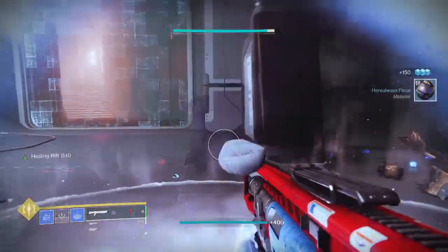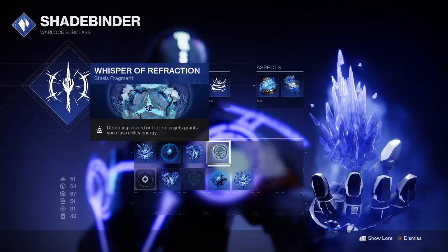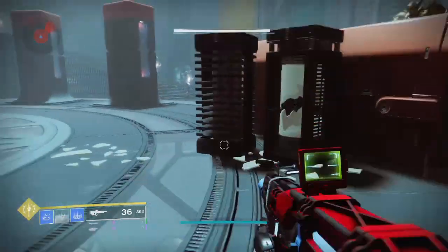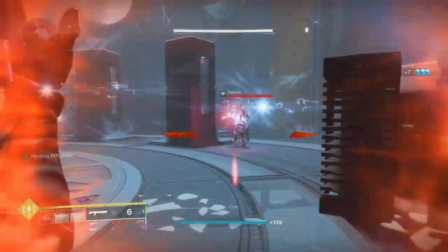But today we're focusing on just rifts, so for this you want to use the Whisper of Refraction fragment. This fragment grants you class ability energy when you defeat frozen or slowed enemies. The effect is incredibly noticeable, but it means you have to turn and shoot each frozen enemy separately to get the full benefit.